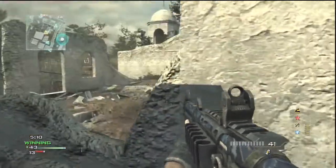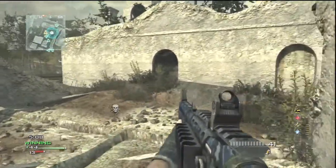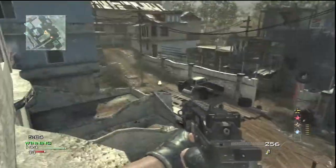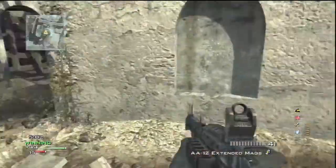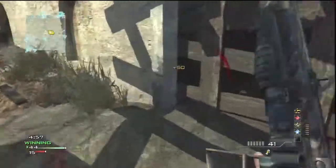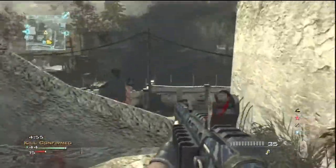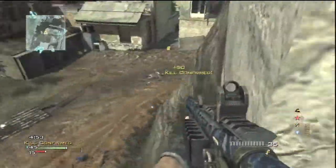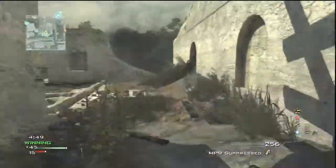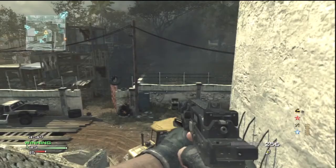The AA-12 — don't use it. It is not the second best shotgun in the game. Second best shotgun in the game, consistency-wise, is probably the USAS or SPAZ. But then again, I haven't tried the KSG or the Model. I take that back — they're all consistent, you just gotta get used to them. The AA-12 always seems to take at least three shots to kill somebody, and second best shotgun in the game is not the AA-12.